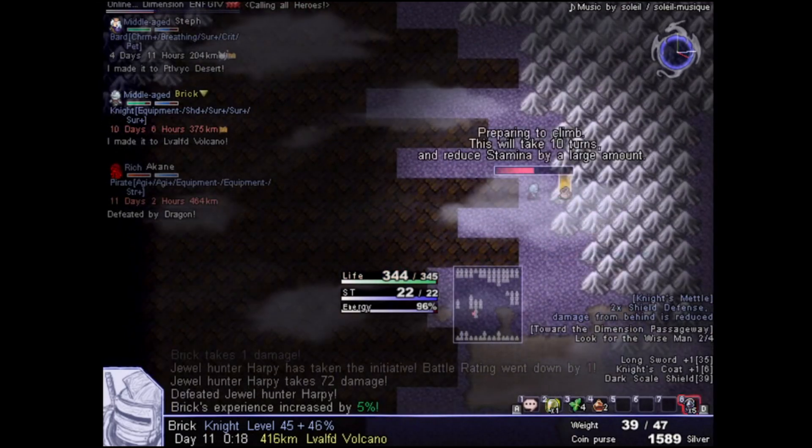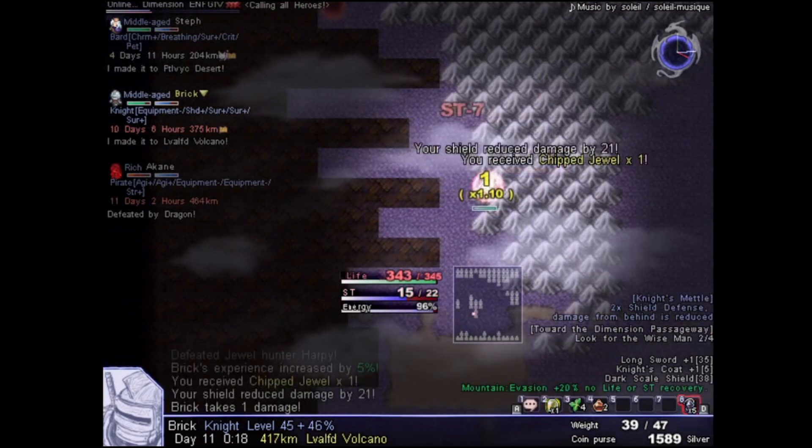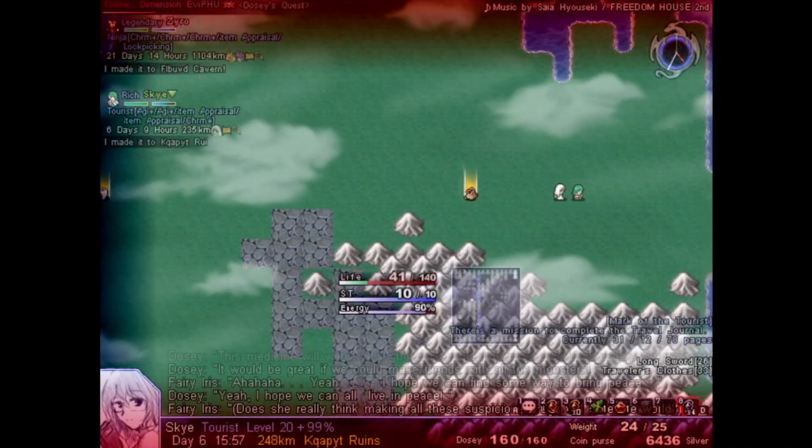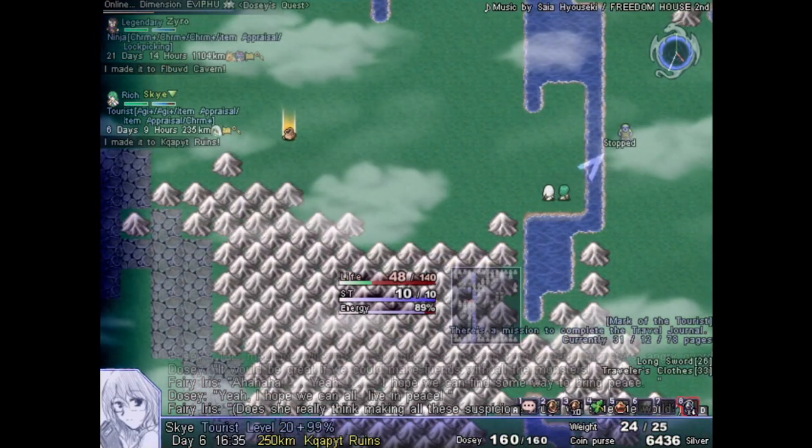You, the hero, are sent out by King Victor to defeat the Demon Lord to put a stop to the darkness that is devouring the realm. You'll have to come up with weapons, equipment, and other gear as you level up traveling to the right in order to defeat the Demon Lord.